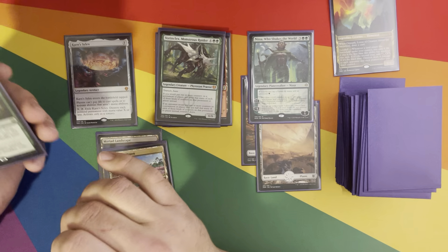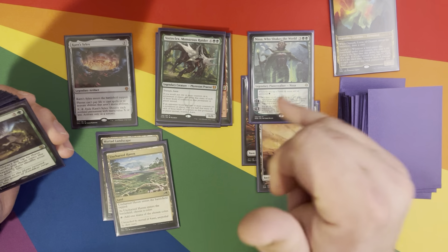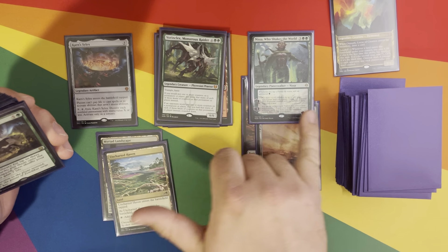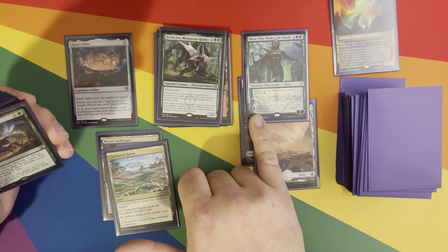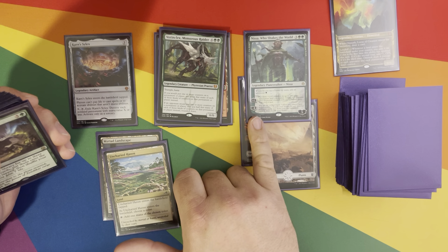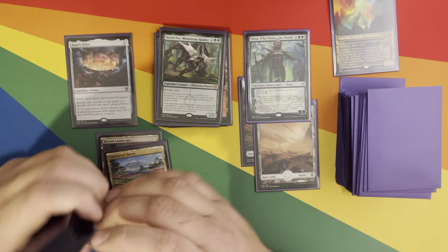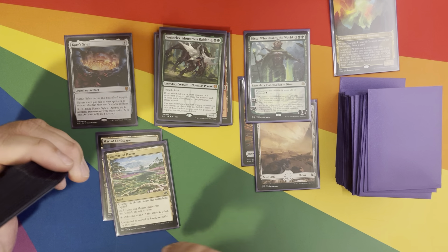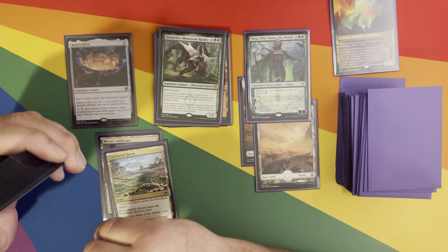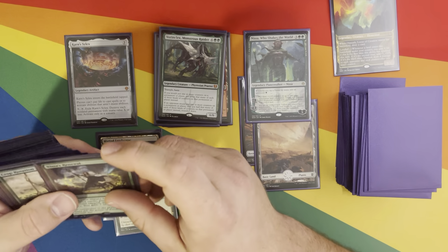Nissa synergizes well with Vorinclex because that'll double the loyalty she enters with. The minus-8 ultimate — getting that emblem, lands have Indestructible — is fantastic. You can search for as many Forests as you want and throw them onto the battlefield tapped. So, ton of landfall triggers.